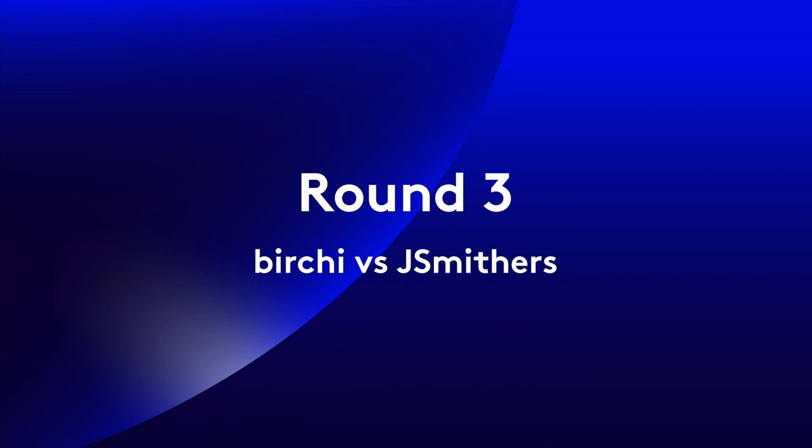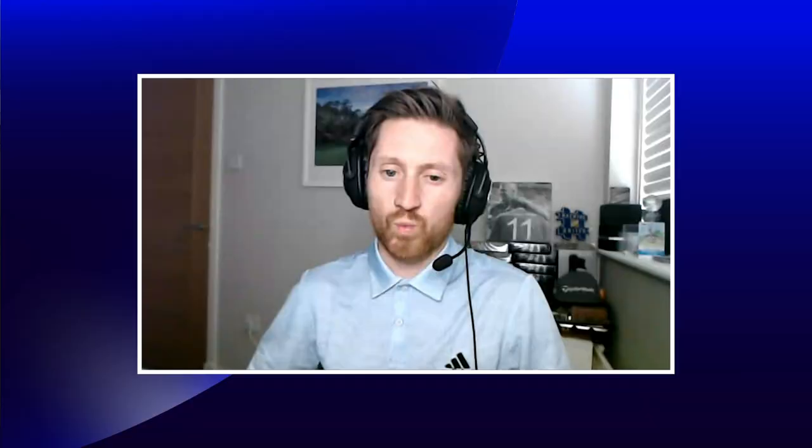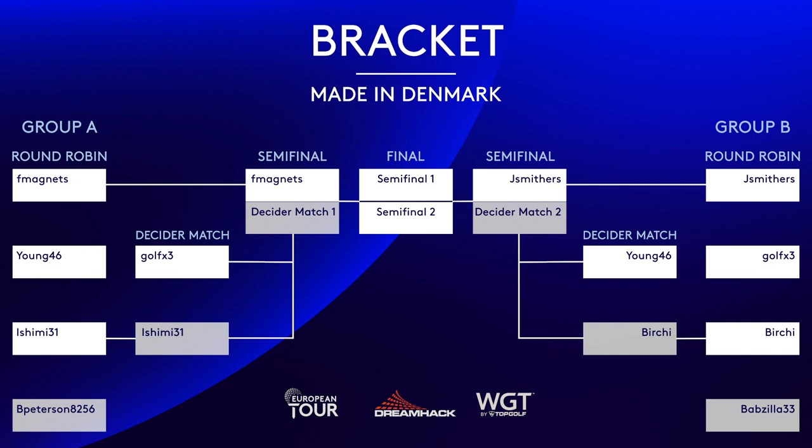It was a pretty good matchup though — Babzilla came back strong and fighting. Birchie has the slower uphill putt off the left. This is one he's probably going to need to make. Birchie is getting the read ever so wrong. And Jay Smithers has a more straightforward putt — downhill, but not much break — to go two up with only a few to play. Now Birchie has got all sorts of trouble ahead, four holes left to turn around a two down difference. Beating the undefeated Peyton and Golf X3 so far — that's it. It's the end of the group stages. We now know who has made it through to the semifinals, but we still have a few playoff matches to go to see who will be joining Jay Smithers and F Magnets.